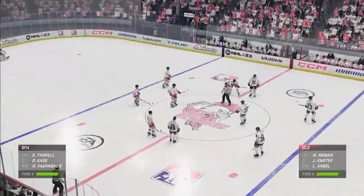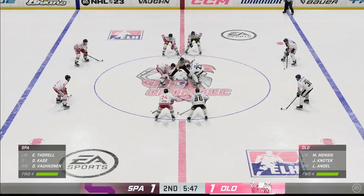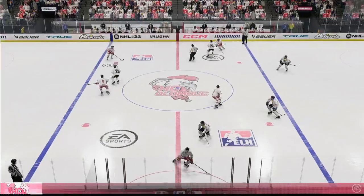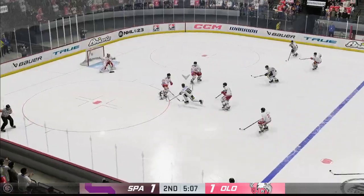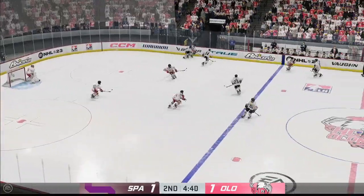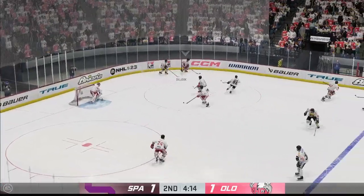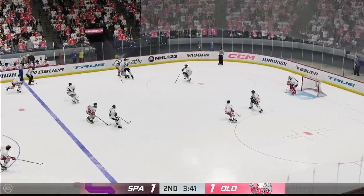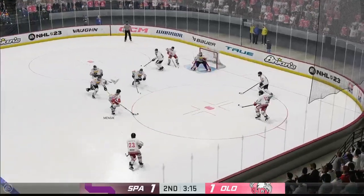Puck possession so critical. Another faceoff coming up here. Faceoff here in the neutral zone and we are back underway. And he gets just enough of it to keep it out of the back of the net. And that's knocked away. Grabs it in his own end. Olomouc's got it in the offensive zone. Sends the pass in front — what a chance, but they can't connect.